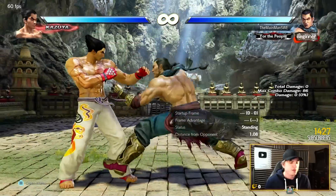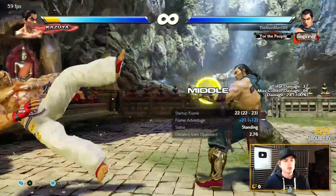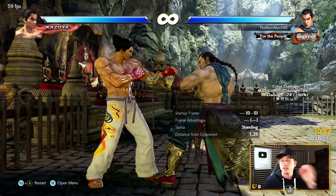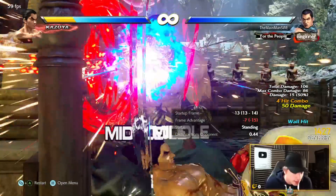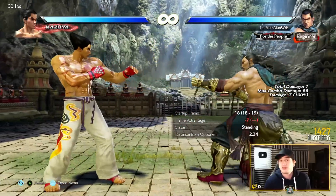In terms of 50-50: sidestep-4 is a launcher, but if it's blocked you get launched. You can mix that with sidestep 1+2 — plus 1, mid, knockdown, wall splat — that's a very good move. That's already a good mix. But you can also mix with down-4-3, which is a safe mid launcher, though it has very poor range.